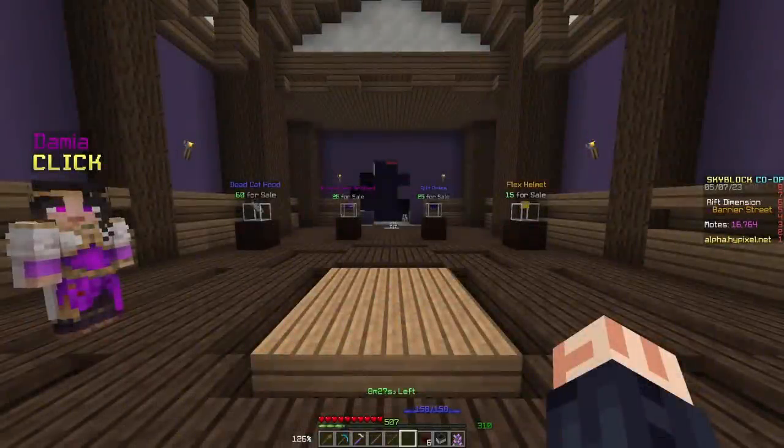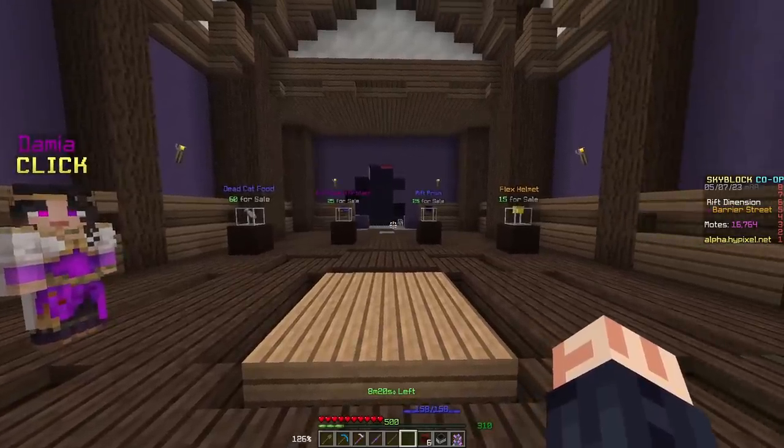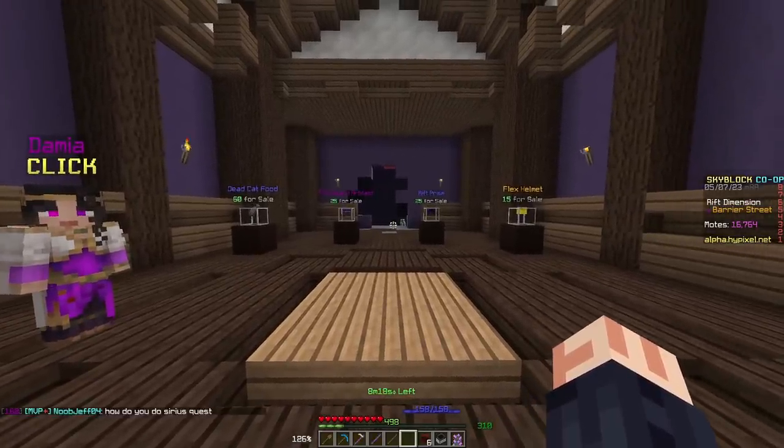Next up, we head to the Rift to go to Barrier Street. This essentially is where Shen's auction takes place in the Rift. Instead of coins, it's for motes. There's not really too many other differences.